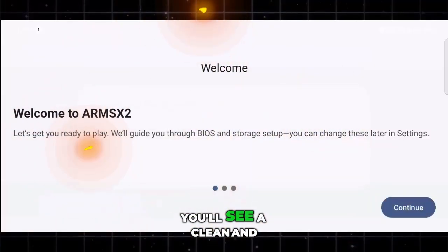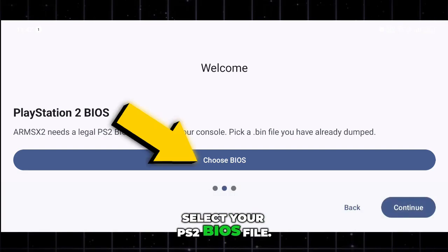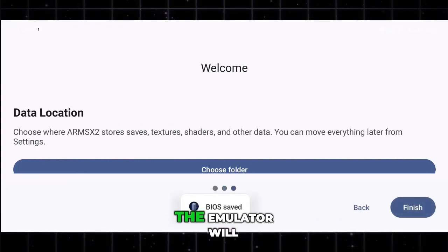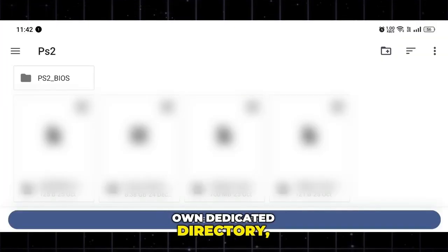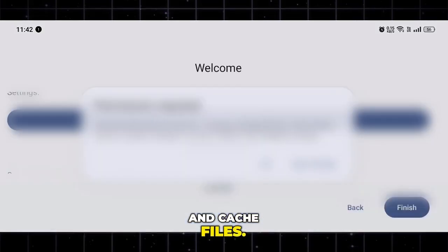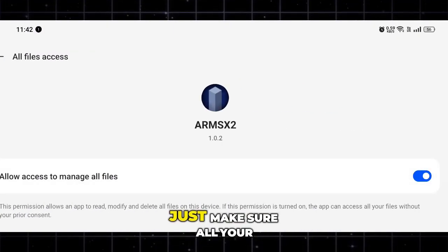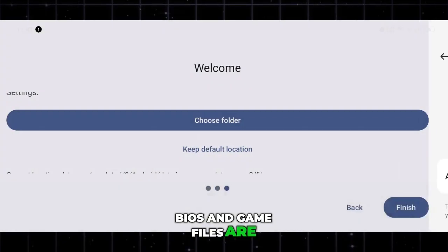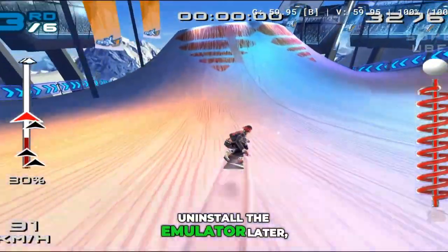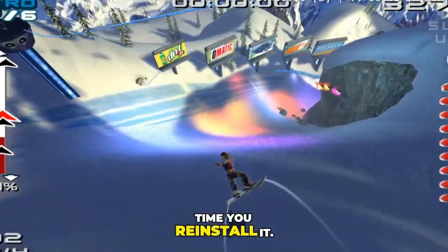Once installed, you'll see a clean and modern welcome screen that immediately asks you to select your PS2 BIOS file. Just choose the correct BIOS from your storage. After that, the emulator will automatically create its own dedicated directory, where it stores all your configurations, game data, and cache files. You can also manually select your own PS2 folder in internal storage — just make sure all your BIOS and game files are backed up. This is super important because even if you uninstall the emulator later, your data remains safe and ready to use the next time you reinstall it.